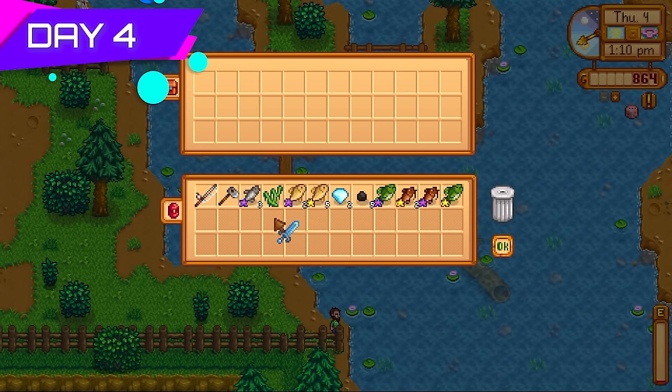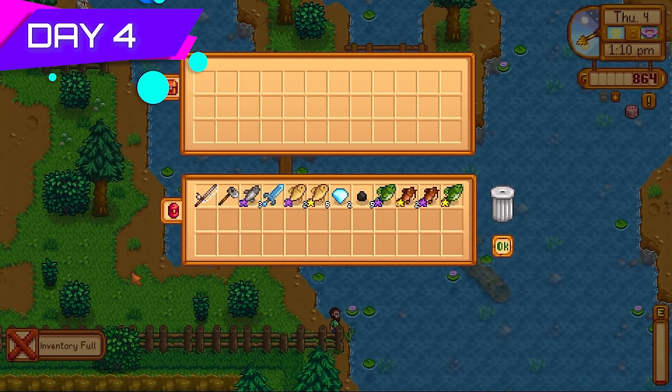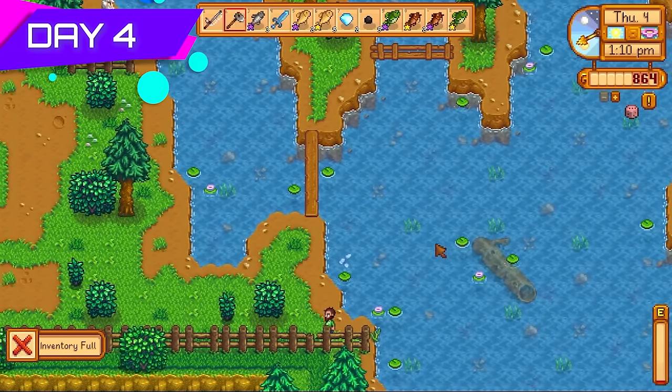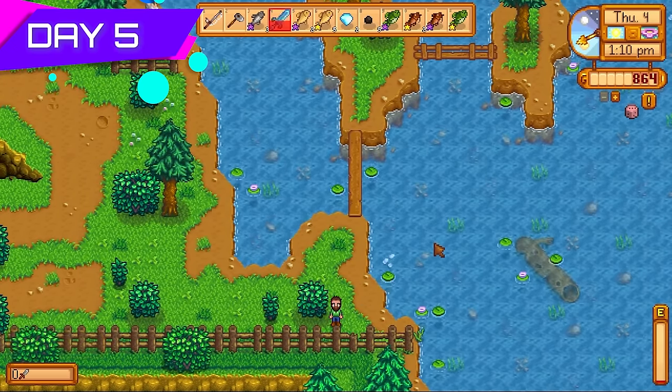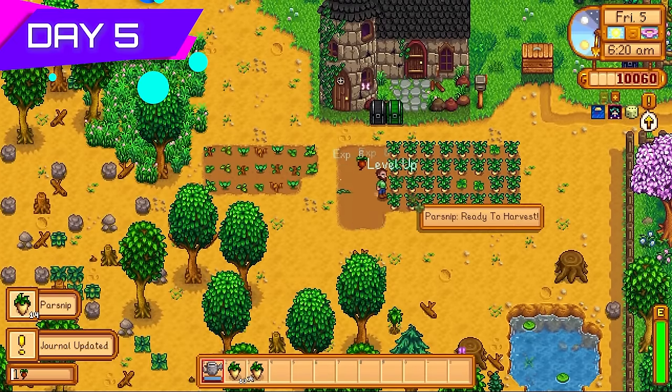Day four I got super lucky — Neptune's Glaive with a diamond. Couldn't ask for better luck than that. Going into the mines will be a breeze as this weapon will make very sharp work of the enemies.